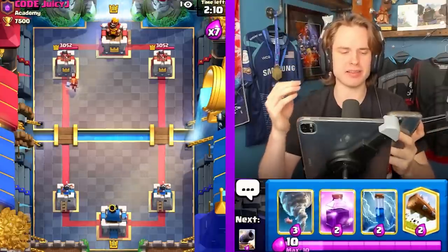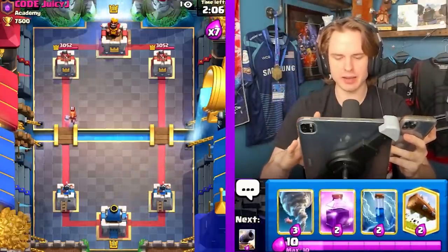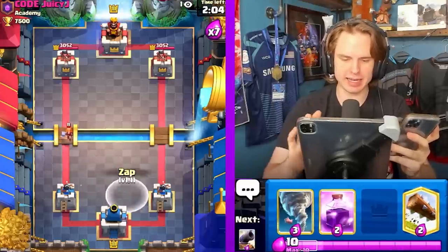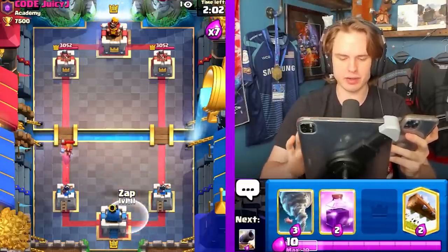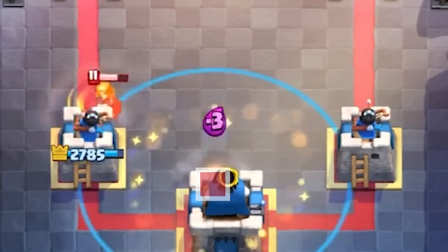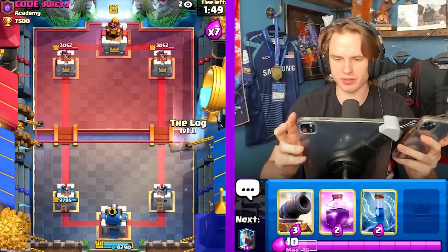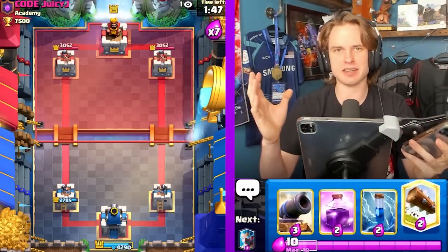Next category is the Heavy Units. The most important thing with this category is you can only activate King if they are placed on the inside tile — like behind the King Tower or at the bridge — and you're going to be wanting to use this tile. This tile is only going to be available if they're on the inside area of the towers. On the outside, like played over here, it's not going to work.